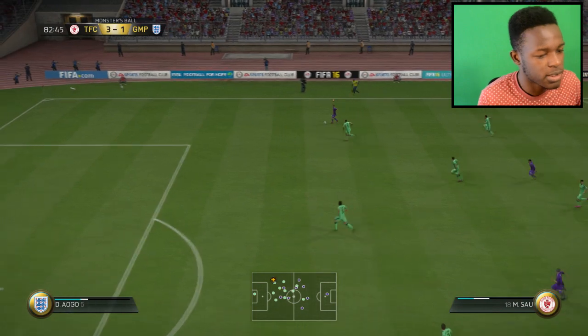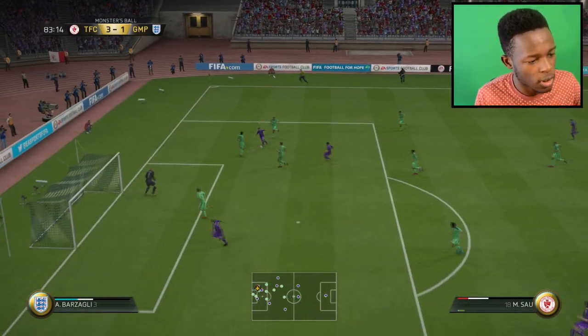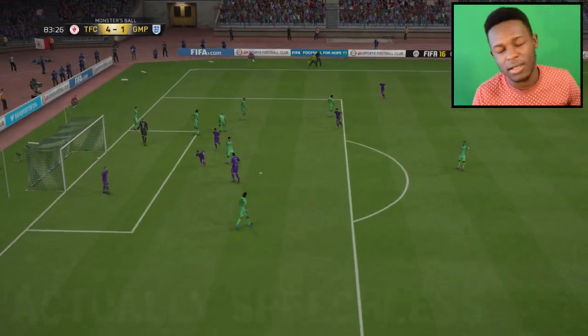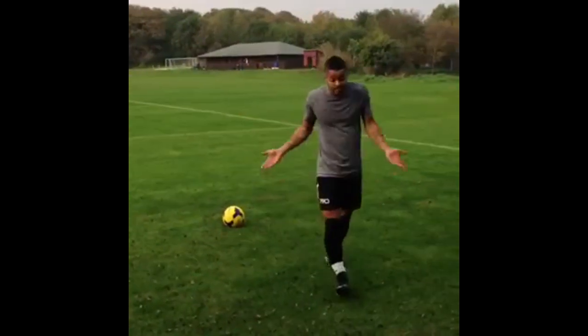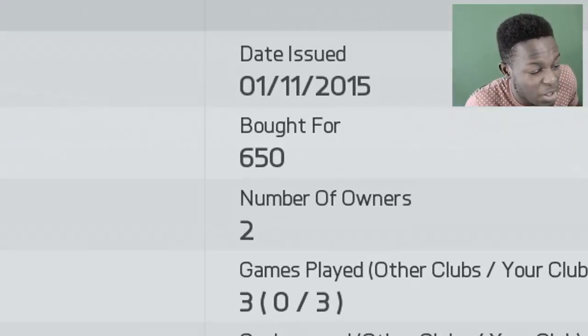Come on Sal — come on! Oh my — it's 4-1! I actually don't know what to say about this guy. He just does what he wants — he's pacey, good dribbling, gets through, scores. He only cost me 650 coins. Say what? He's definitely a hidden gem, a cheap beast, something along those lines.